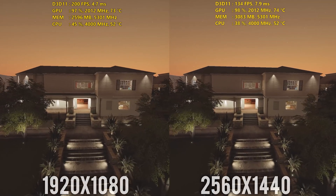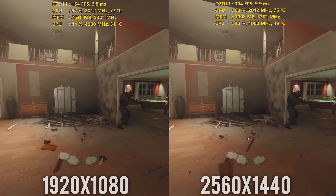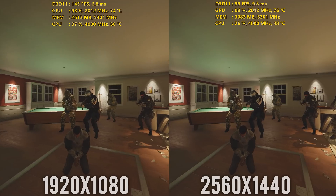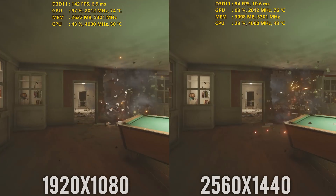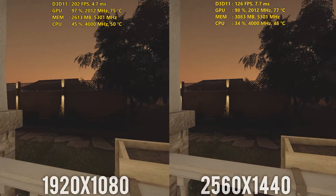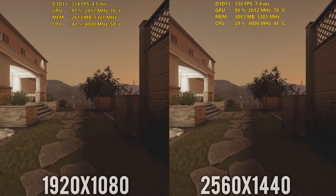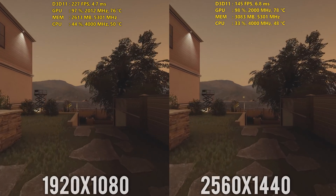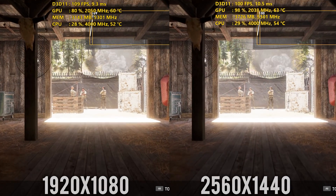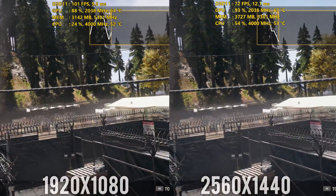Looking first at Rainbow Six Siege — a game that came out back in 2015 but has continued to get better optimization from Ubisoft — at 1080p it averaged 185fps, while at 1440p it got an average of 123 frames per second, and even benchmarked at 4K it still had an average of over 60fps. That's a very well-optimized title. Something like Assassin's Creed Origins was actually very difficult to run at 4K — stable between 40 and 60fps in most circumstances — but you'd really need something like a G-Sync monitor to handle those varying refresh rates. At 1080p and 1440p though, it's definitely easily runnable.